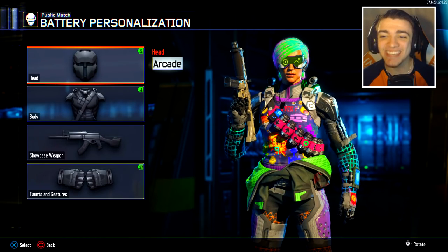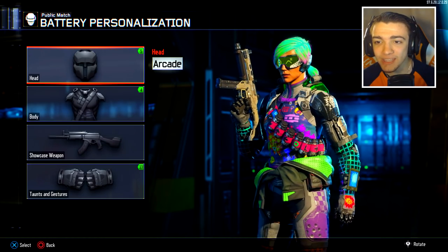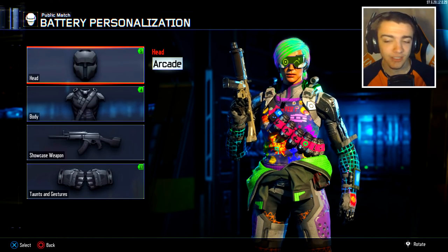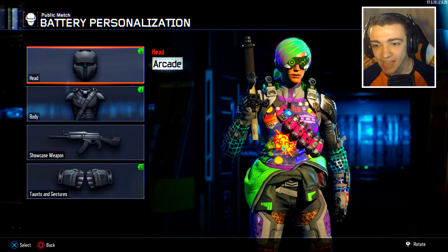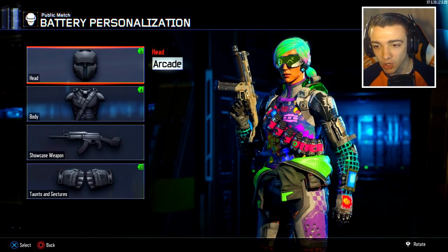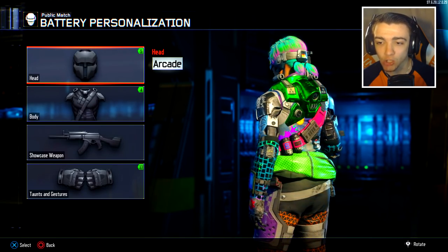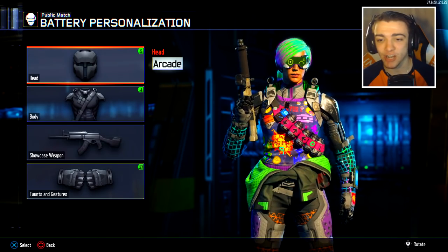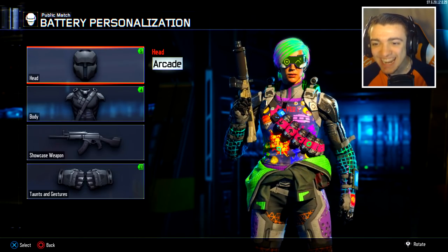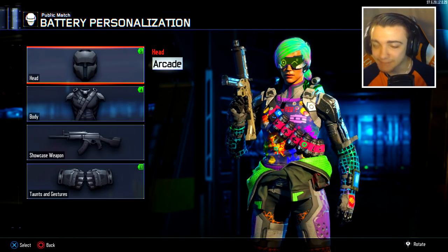Here we go guys, we have the Arcade skin for the Battery. Look at the hair, look at the eyes — that mask looks like the Visitor skin in Fortnite, the little goggles she has. As you guys can see, look at her shirt and the up-down buttons, and the O going across her chest. This one is so nice — the design, the work, the colors, everything. It says 1986 Arcade Champion right there on her chest. Player one — I'll take this one, hands down one of my favorites.